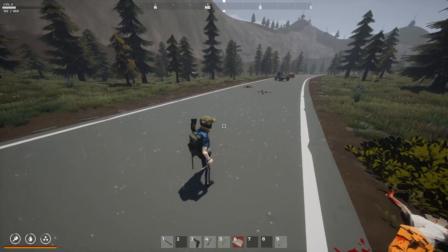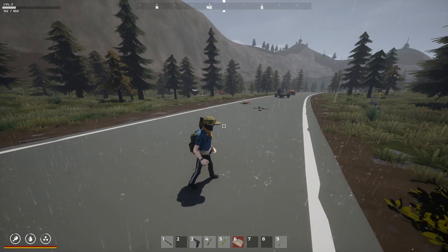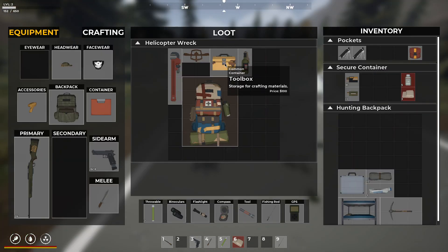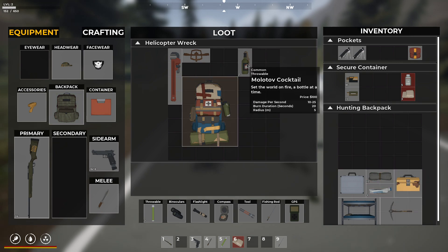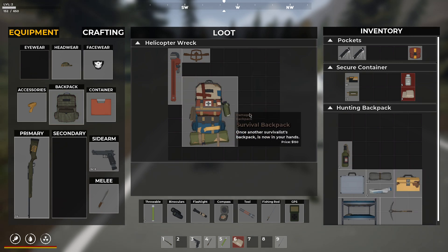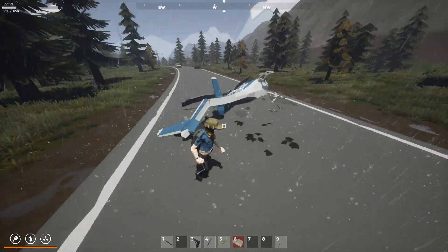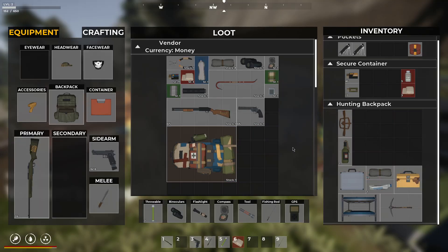I died and I forgot to save. So we're back here at the trader. We're going to reloot the helicopter. Storage for crafting materials. That's helpful. Some molotovs. Can we take this backpack to sell? We can. We don't have room really for anything else. Alright, let's go sell this stuff. Sell the backpack.